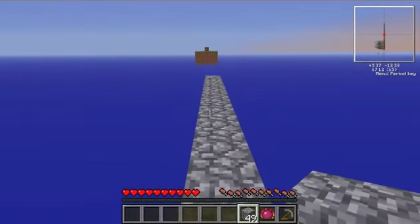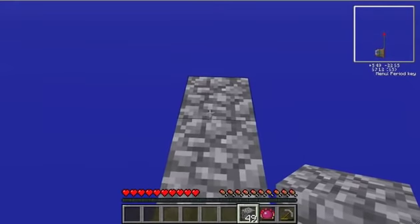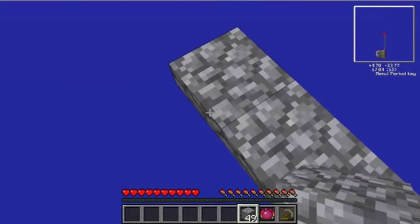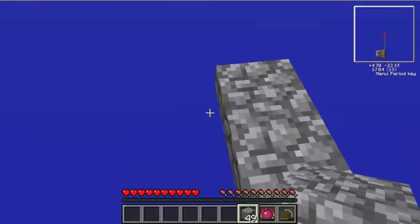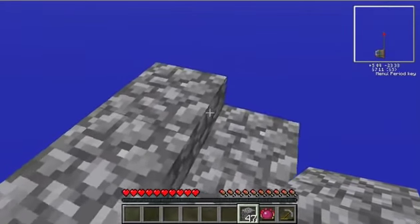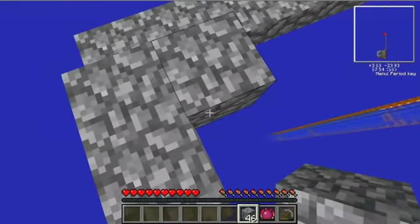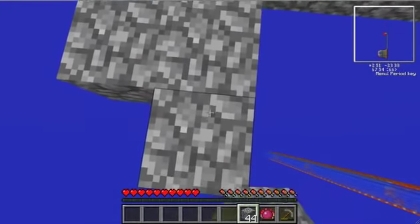I'm going to go ahead and make our mob platform, or at least my mob platform. And I'm going to build out to the island, provided I have enough cobblestone to do so. Oh, I kind of took all the cobble. I'm making more, so that's not really a problem, but I don't know how much I'll need — that is the problem.